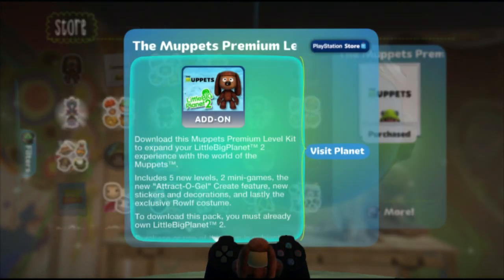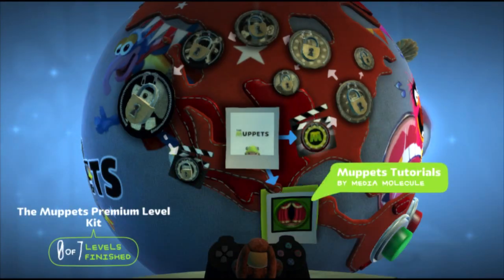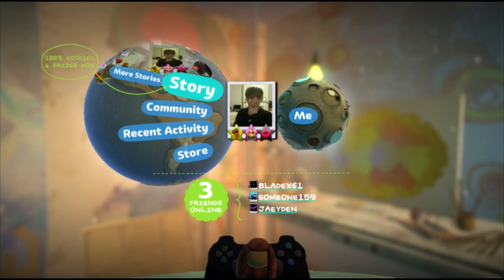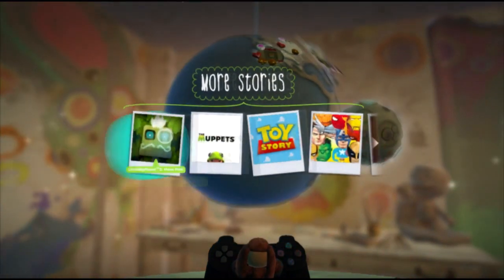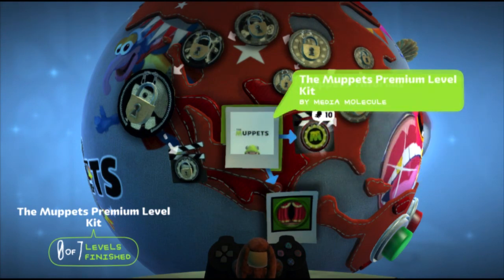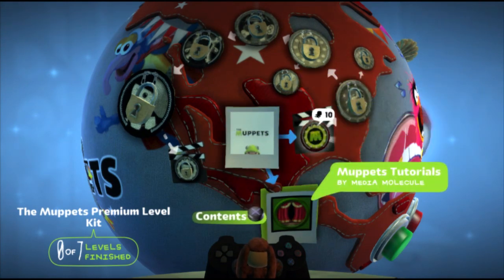Once you download that, you can click 'Visit Planet' and it'll take you to the kit. Or you can also back out — if you've already purchased it, go to 'More Stories' and it should be right about there. Go ahead and click on the annotation on screen, which will be going on right now.